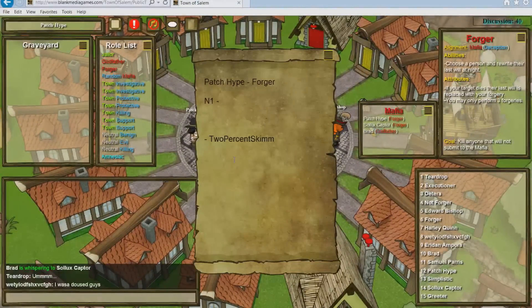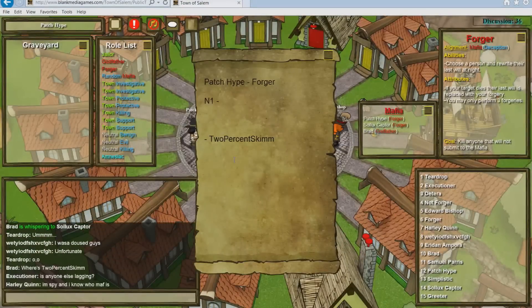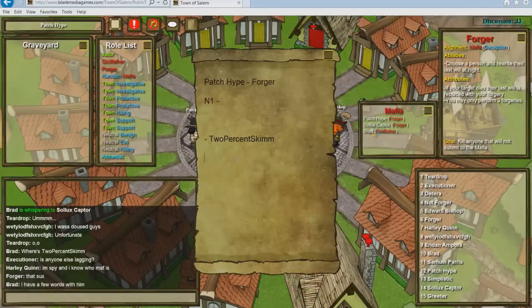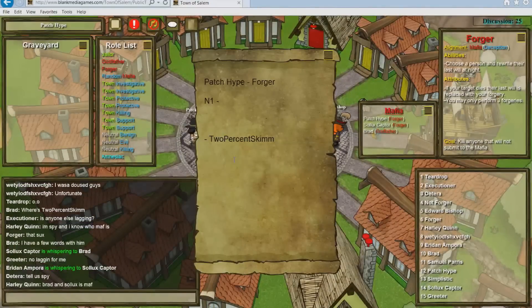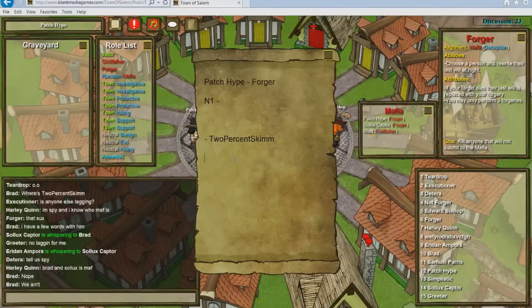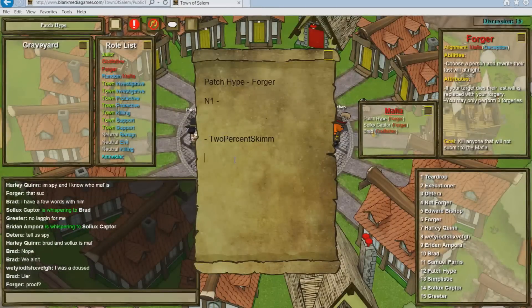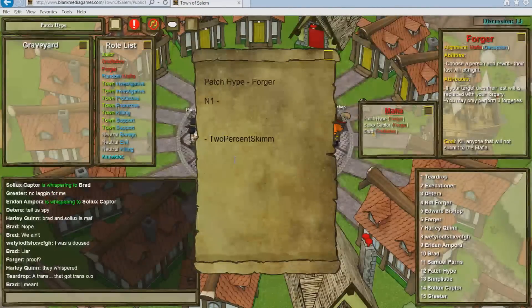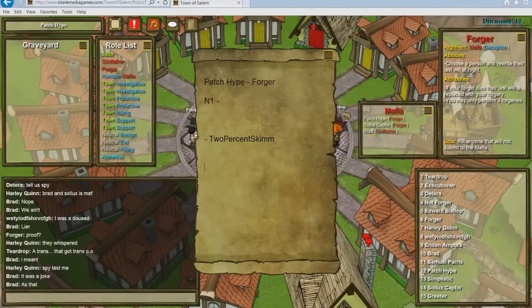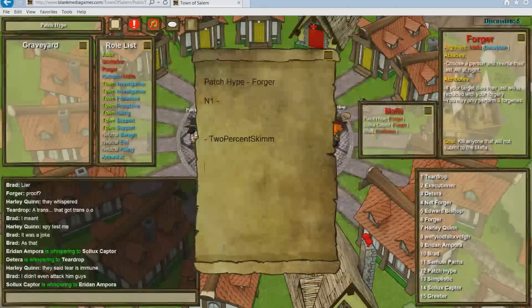On that note, if you know their role beforehand, include false night results for town investigative roles, as this can throw suspicion off of Mafia and onto unsuspecting townies. For example, you can write that the Investigator investigated someone and it came up as Mafia — Godfather or Mayor — even though you totally made that up. You can only do that, however, if you know your target's role. If you don't know their role and you put all that fake information, town will notice the will says Investigator but the person who died was an Escort. So you have to make sure that you actually know their role before doing this.